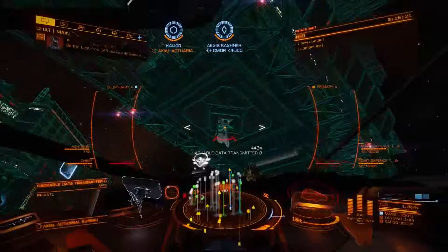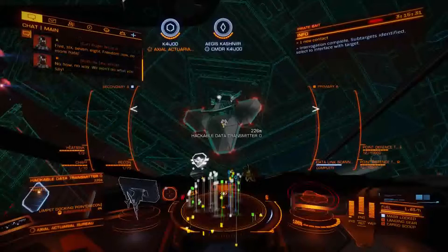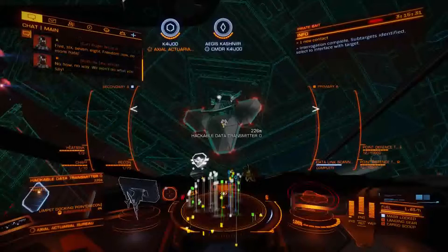You can sit and camp out in front of one of these by yourself and just sit and log in and out, just sit and farm one of them. That makes it quite a bit faster.